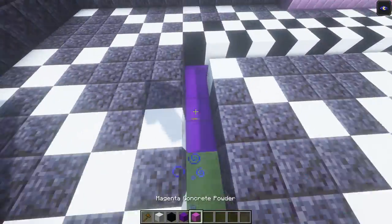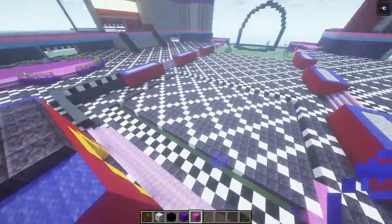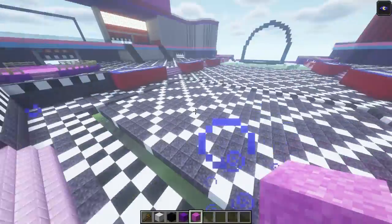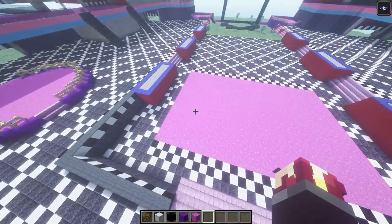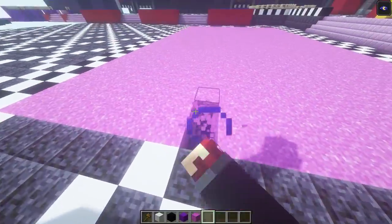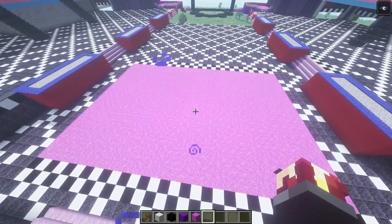Because that is where we're going to place our magenta concrete powder on top of it. So you're gonna dig this area out, place your purple concrete under, and your magenta concrete powder above that, and it should end up looking like this. Here is the finished result — I have completely dug out this whole area, placed the purple concrete below, and added magenta concrete powder on top of it.